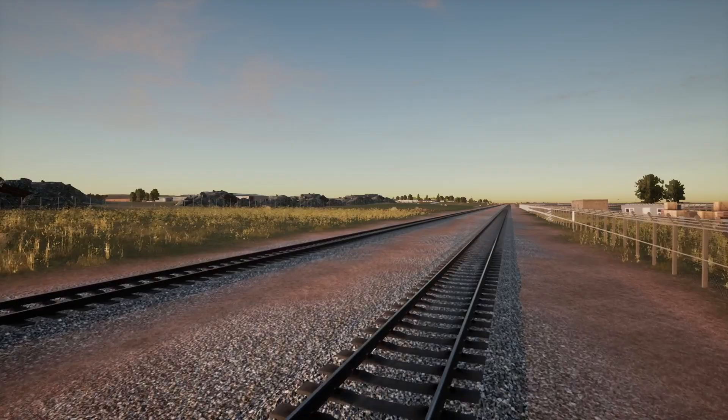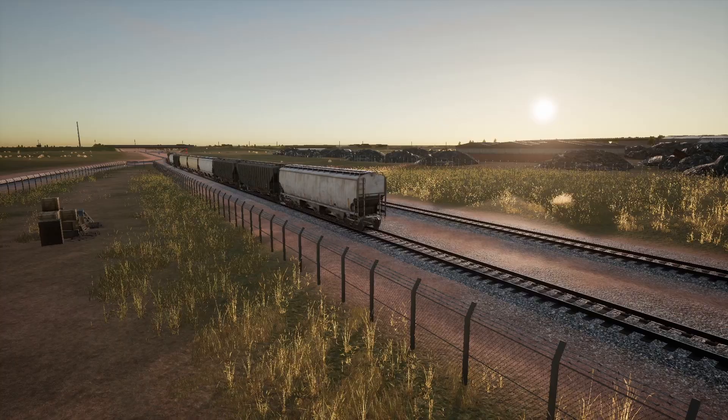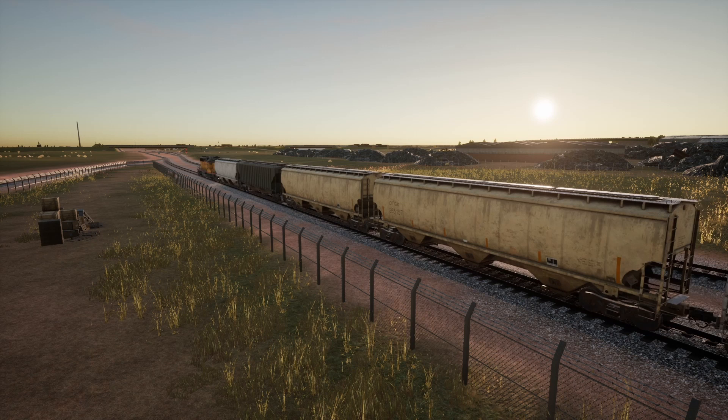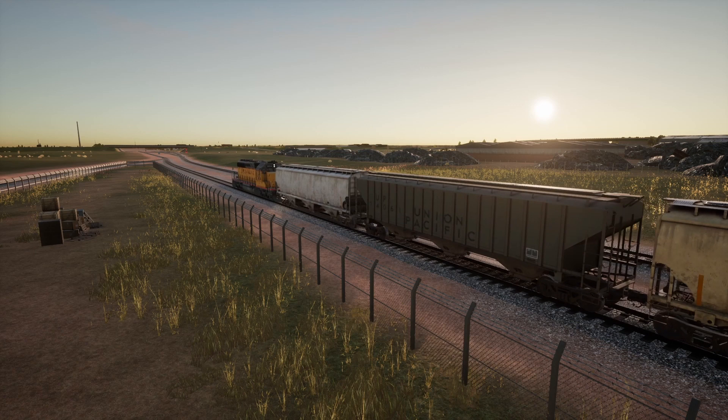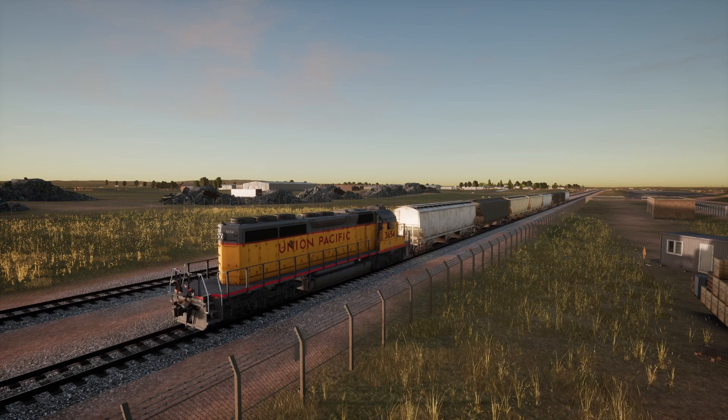If you're stopped at a signal and you just need to get up to an industry off a spur — there's no trains or anything coming — but there's no way you can make a request to dispatch. Come on. This is a computer game — computers are ideal for this. Putting in the dispatch should be fairly simple. We are blocked. In sandbox switching you're stuck within your sandbox — you can't get out of it.